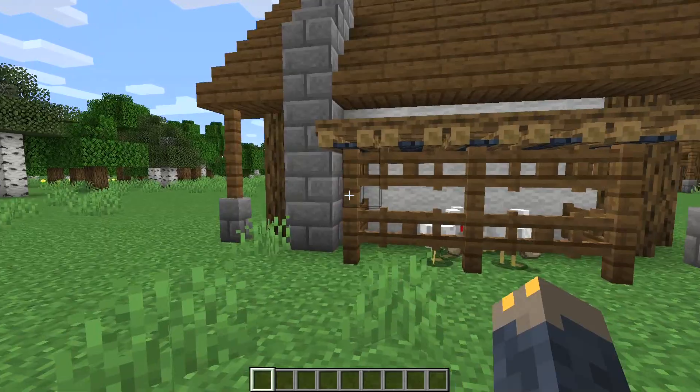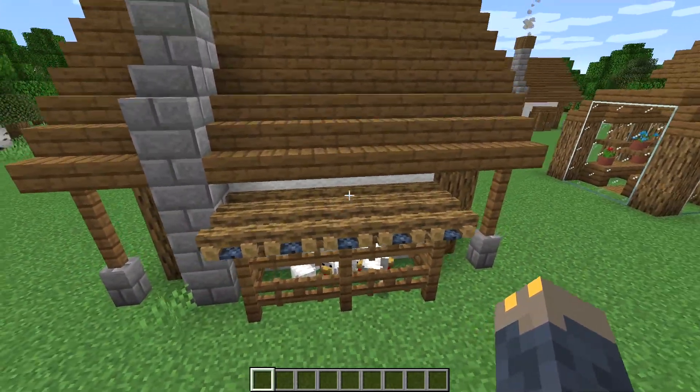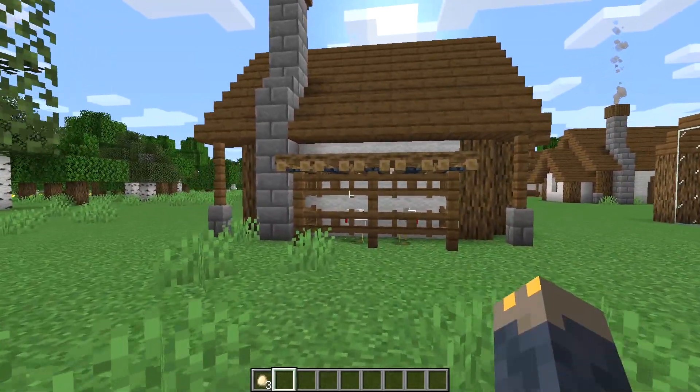Up next we have a chicken coop. This is just a little box made out of fences and fence gates with a campfire roof and filled with chickens. What's really nice is that you can pick up the eggs from the outside, although you may have to go inside to breed them.